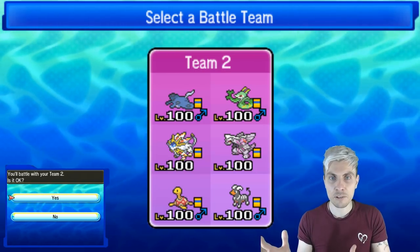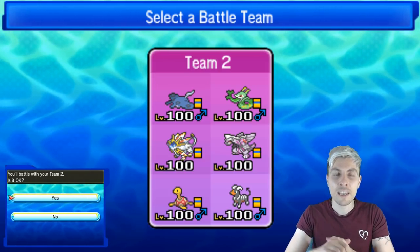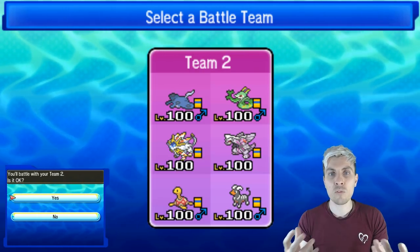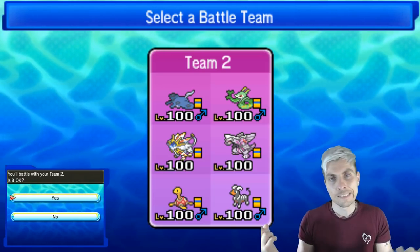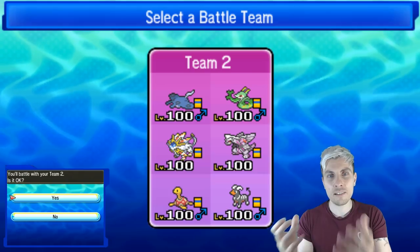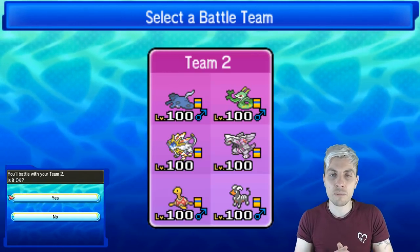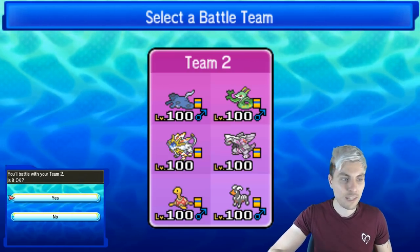Spatial Rend, Trick Room, Protect for Palkia. Shuckle is exactly the same, Houndoom is exactly the same. I had a message from Mojo - big shoutout - why not put Sucker Punch on Houndoom? That is something we can look at. I didn't really consider it because I wanted more of a special-based set, but the priority would be very nice. Dark Pulse is a little bit stronger on the calc side, but Sucker Punch could definitely be viable, especially over something like Destiny Bond which we haven't been able to use yet.